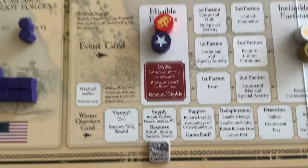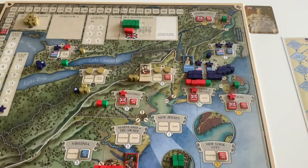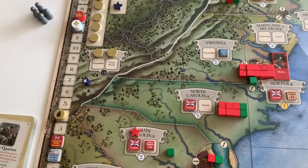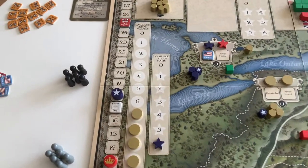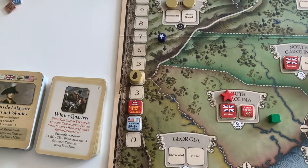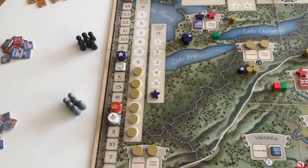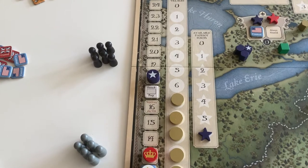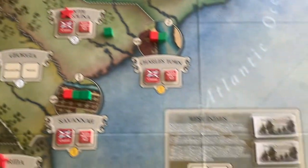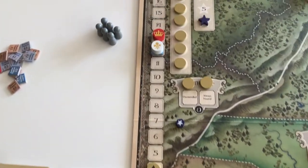The resource phase is next. The British gained 12 resources — the population of all cities they control plus the number of forts. The Indians gained three resources (half the number of villages), now at four — the most they've had all game. The Patriots gained six resources, putting them up to 18 — they have the most money right now. The French gained twice the number of squadrons in the West Indies, so six, putting them up to 12.